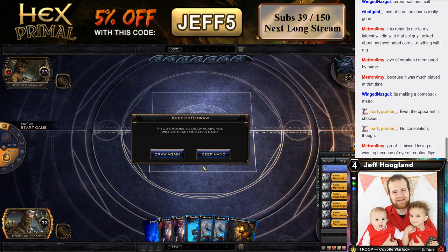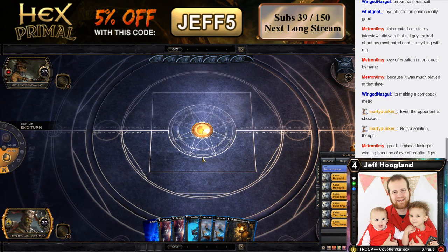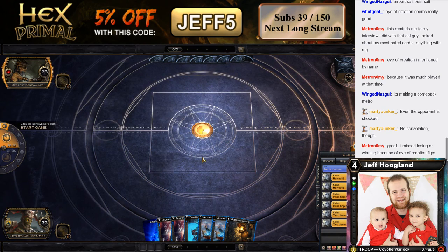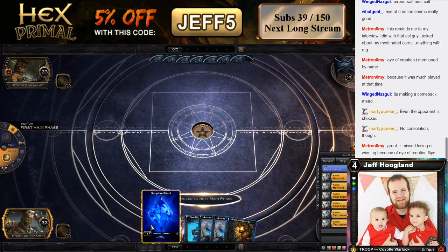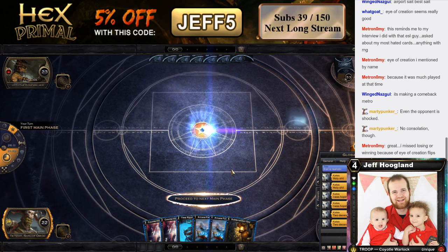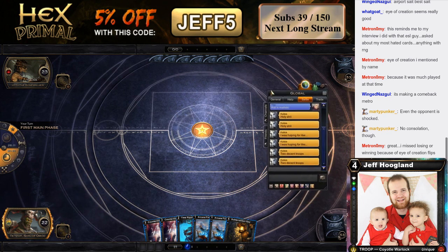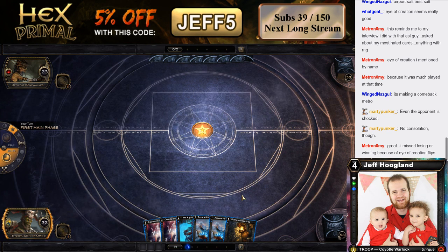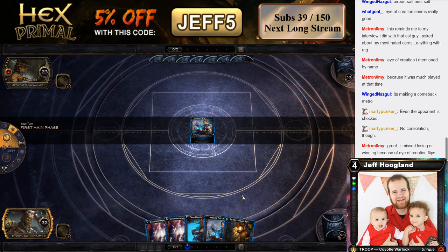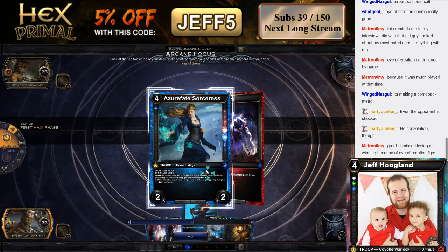I think I'm supposed to keep this. Counter Magic's pretty good in this matchup and we've got like double Arcane Focus to hit our shard drops. Watchers will just brick off and die, I'm sure, but the fact that he's got Klux main is probably bad for us. We're kind of like a control burn deck.